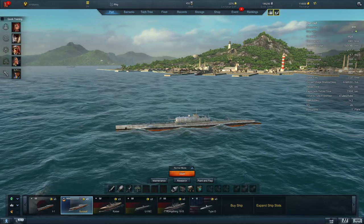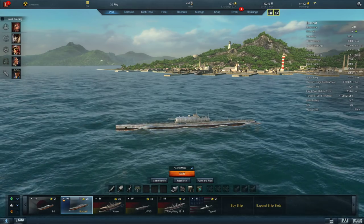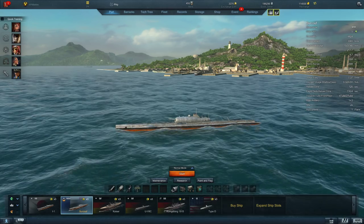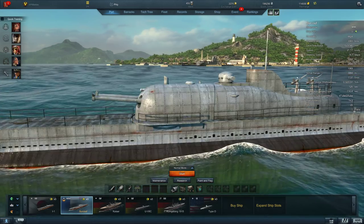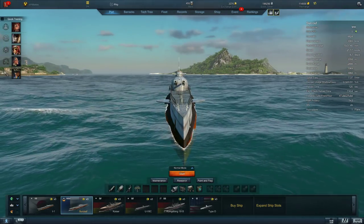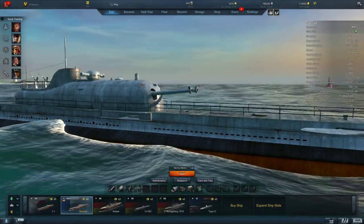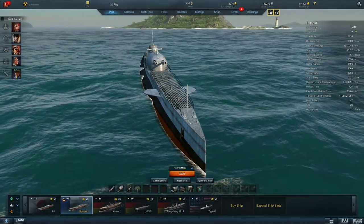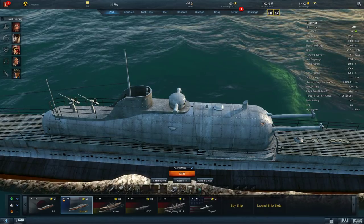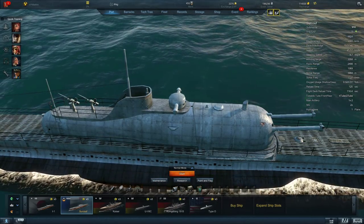Yes, it's a submarine for sure. But do you see what's on it? This submarine has pretty big guns. This is the French Tier 7 Surcouf, and it has twin 8-inch cannons on it, on a turret. It rotates — you can see where the turret stops. It rotates right there.